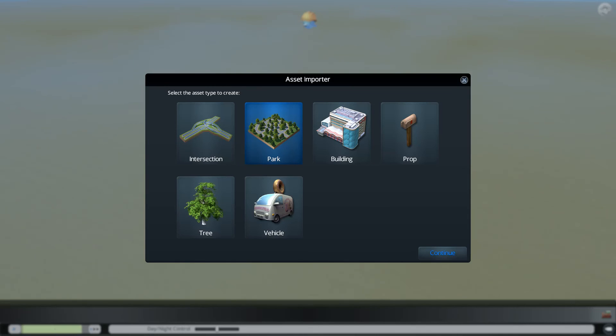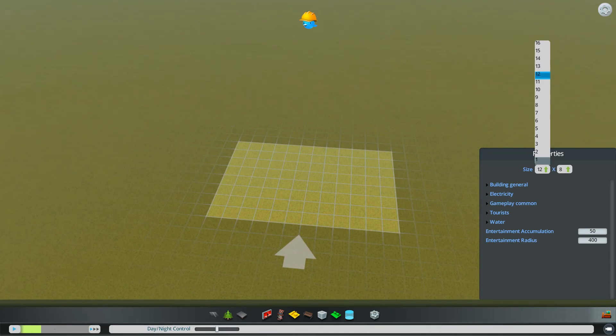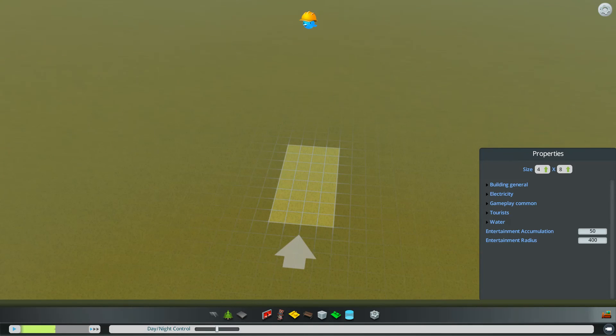Let's create a new park, as we want to create a new park. Size will be four wide and four tall.